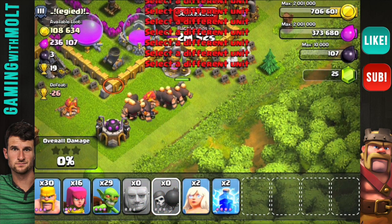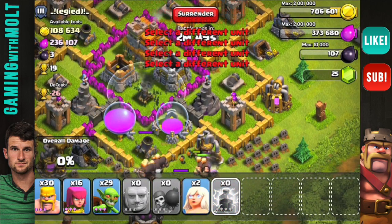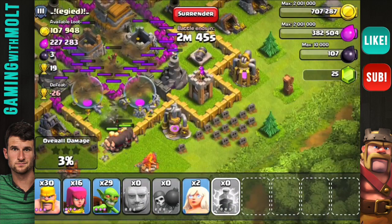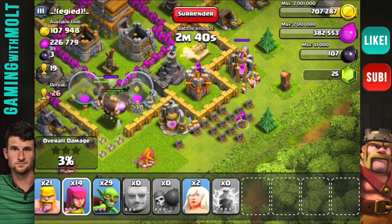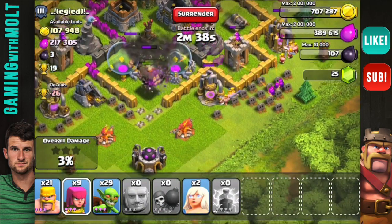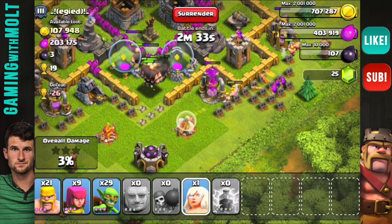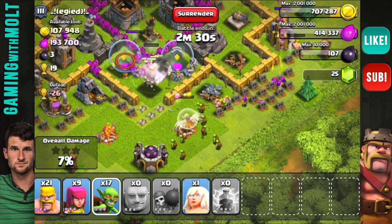I wanted to try and get rid of that Archer Tower — yeah, that was dumb. My two Lightning Spells can't take out that tower; they're not strong enough. But hopefully my Giants can get in there. I'm going to go ahead and drop down one of my Healers to help out the Giants.